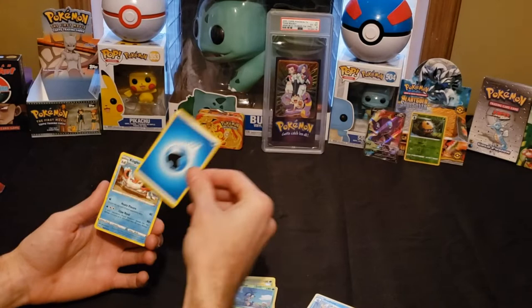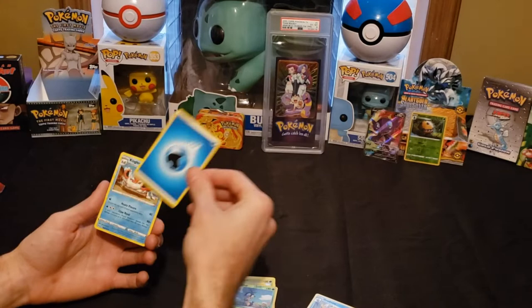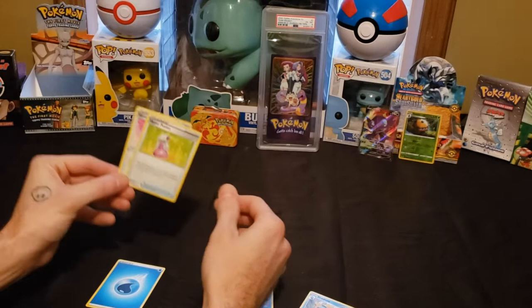We got a Water Energy, a Kingler — evolution of the Krabby — and a Hyper Potion. These would be good to put in decks to play.